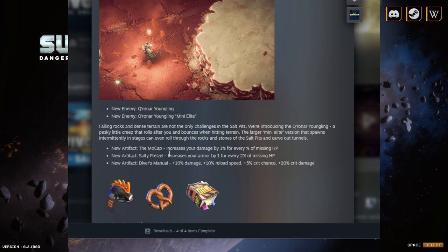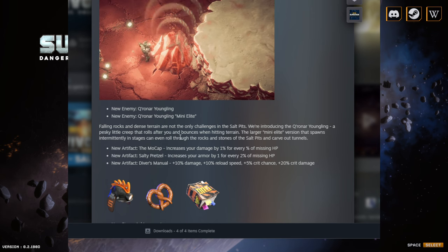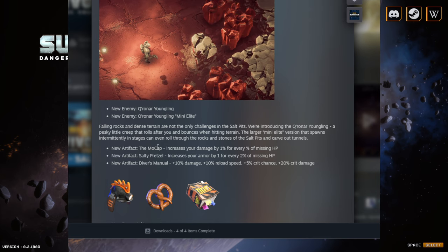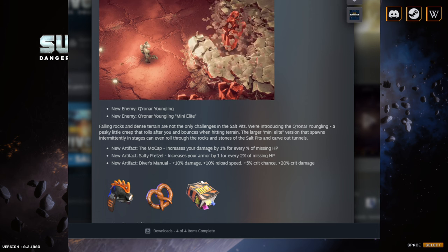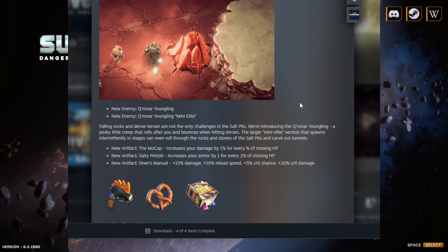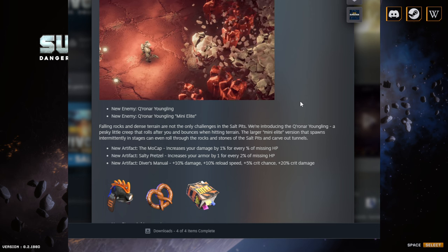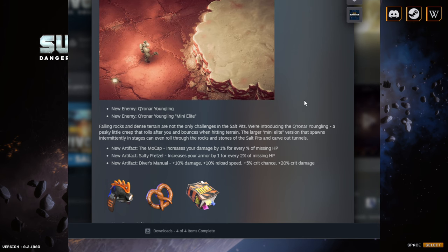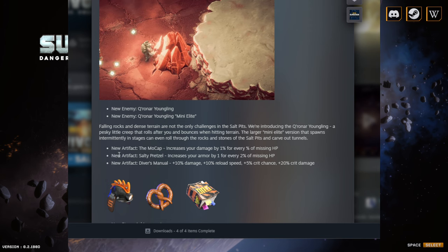We're getting three new artifacts, and they're all really good. First is the Mocap, which increases your damage by one percent for every percentage of missing HP — so if you're missing 50% of your HP, you get 50% extra damage. That's huge, a massive damage increase.